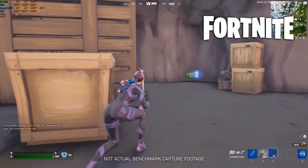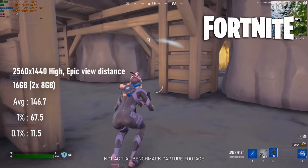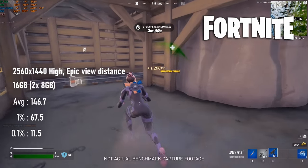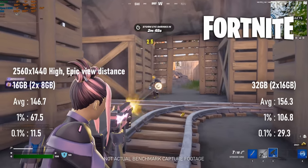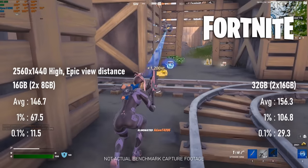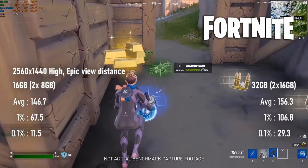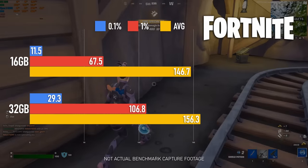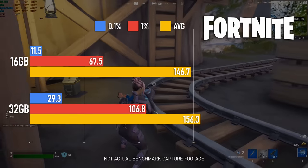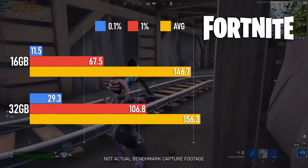Trying again at 1440 with high settings, the CPU limit's gone, but so are the nice triple-digit 0.1% scores. The margin is still high — more than 100% higher minimums on 32-gig than on 16 — but the actual numbers are painfully low. 1% scores also benefit by about 50%, but averages are close enough to barely register a difference.